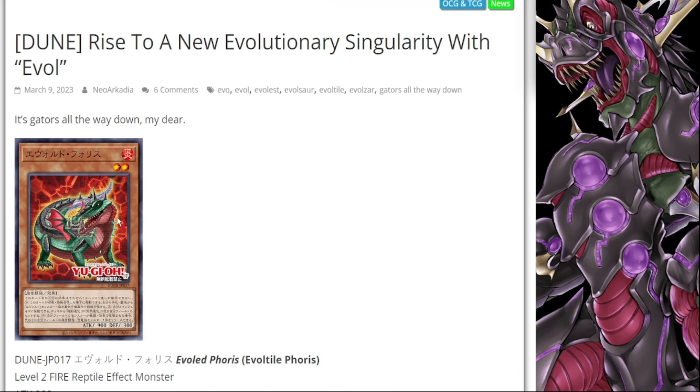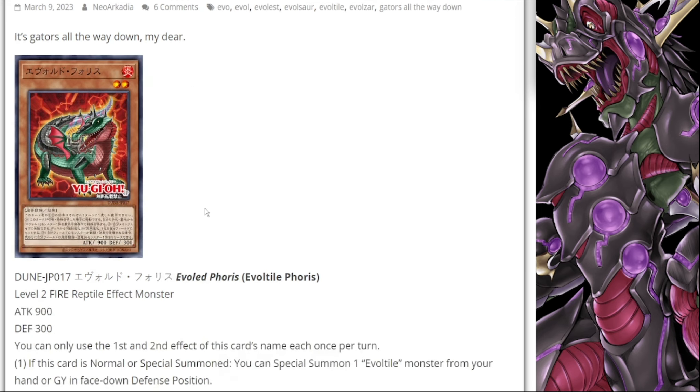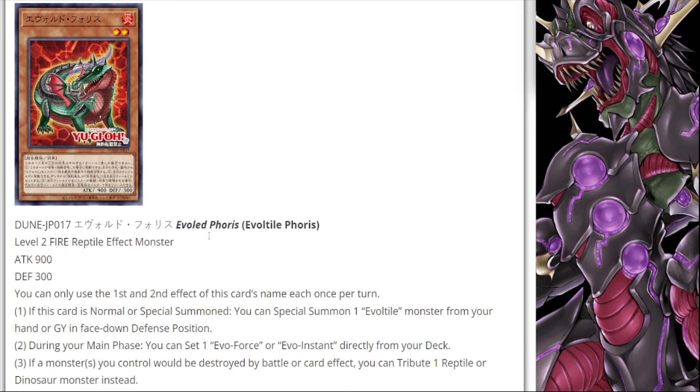We got three cards — we'll have to see if it gets any more, but these were the three revealed last night. The first one is Evil Tile Forest. If this card is normal or special summoned, you can special summon one Evil Tile monster from your hand or graveyard in face-down defense position, and during your main phase you can set one Evo Force or Evo Instant directly from your deck. That's a really nice effect that gets one of your important cards pretty easily, and the fact that it sets it means it gets around things like Ash Blossom.